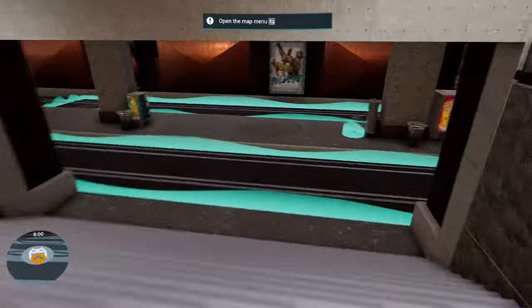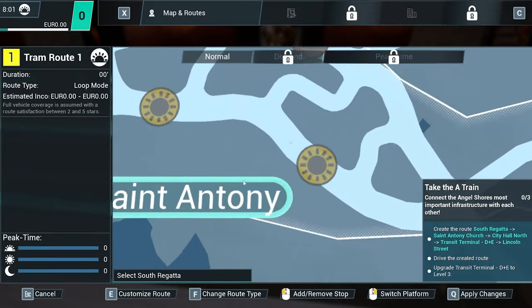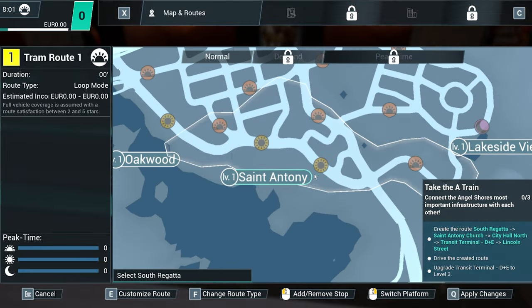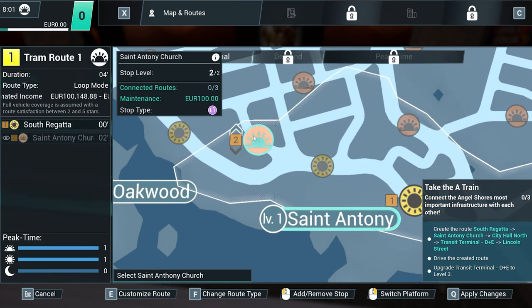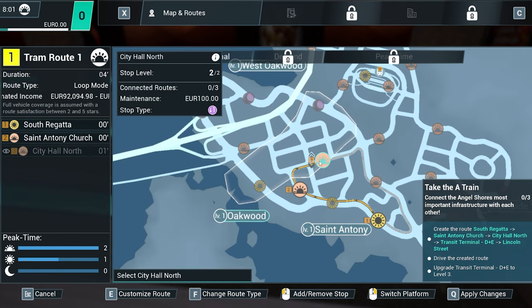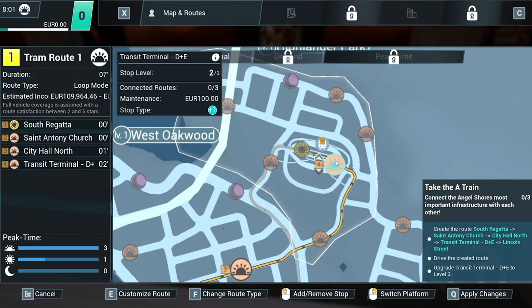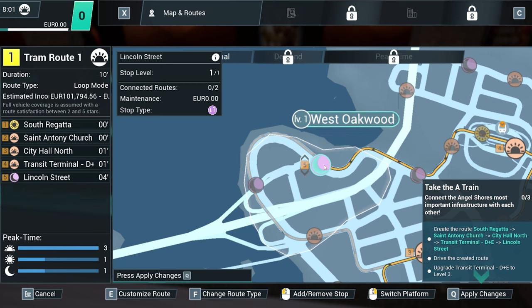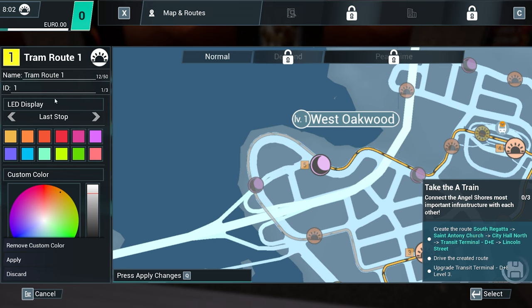Open the map using Tab, create a new route. We want to go from South Regatta, St. Anthony Church, City Hall, North Terminal, D&E, and Lincoln Street. Done. Let's customize the route.